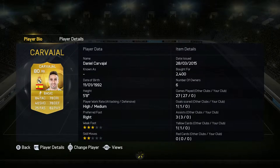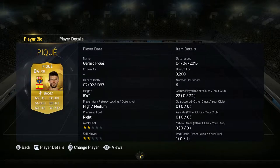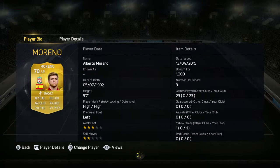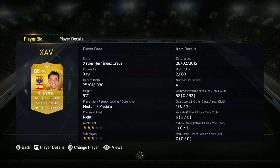It looks pretty nice in the 4-3-2-1 formation. We have Carvajal at 2.4k and Nico Martinez, a very nice non-rare centre-back for 1.5k. In the other centre-back position we have Piqué for 3.2k, and Moreno at left back for 1.3k. This defense for 7k total is so solid.